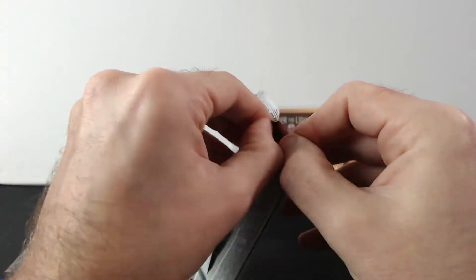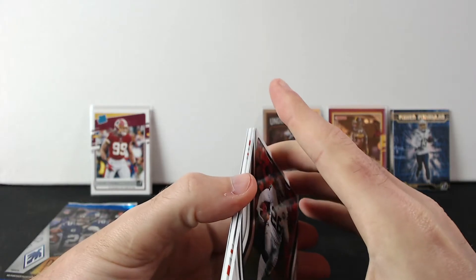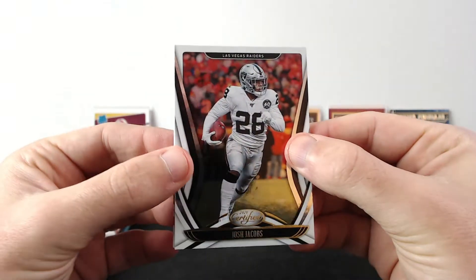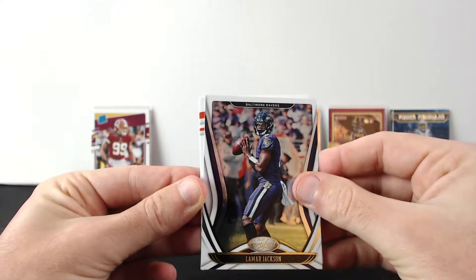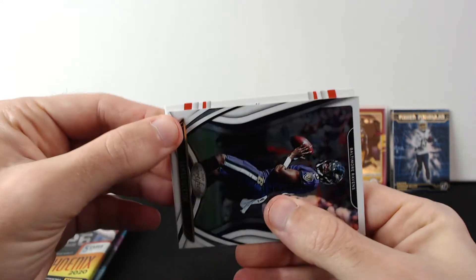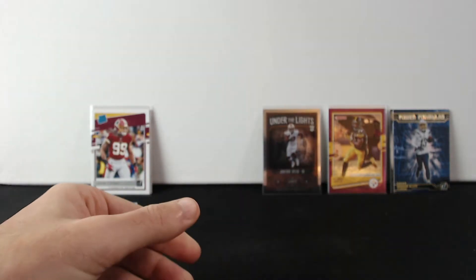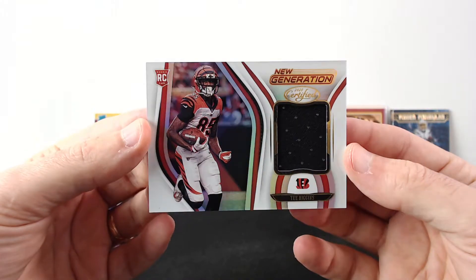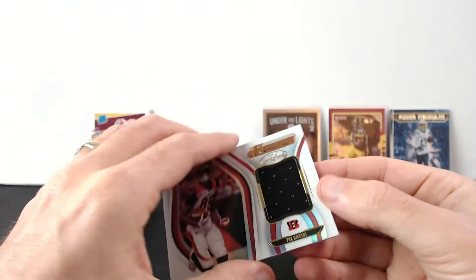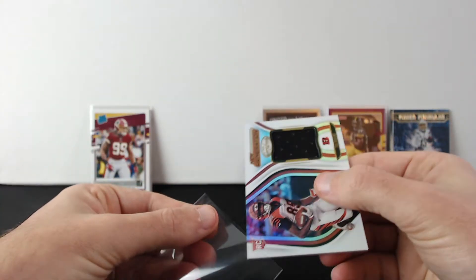We have three more packs left and this is the better stuff coming in. Let's see if we can actually hit an auto or something. There are some fat cards so there might be something. All right — Josh Jacobs, Lamar Jackson. And what is this — I like the colors, number 10, Tee Higgins. Oh man, I thought for a second it was Joe Burrow, but it's not — it's a mem card of Tee Higgins, not even numbered. But it's still not too bad.